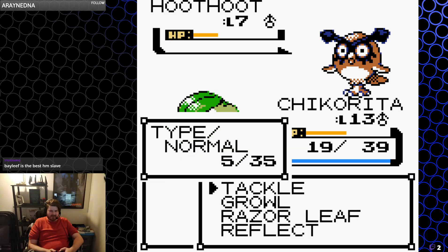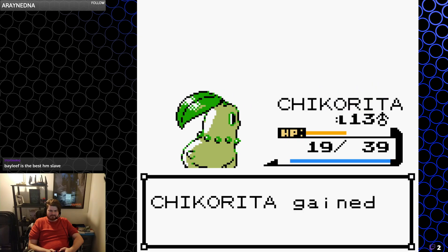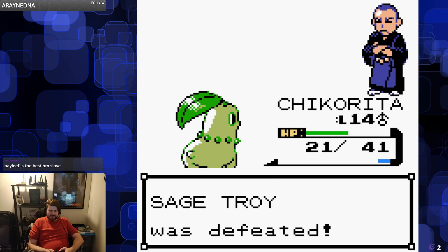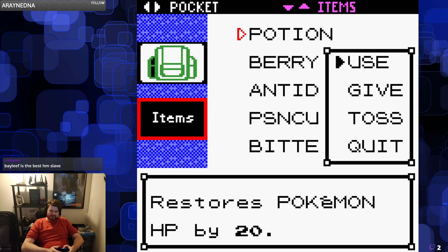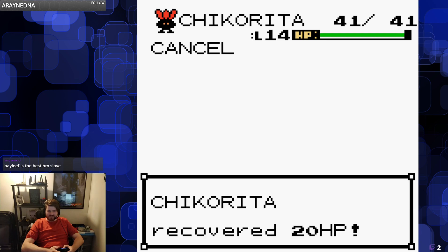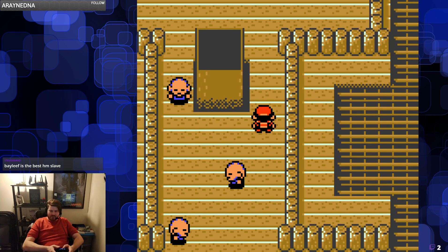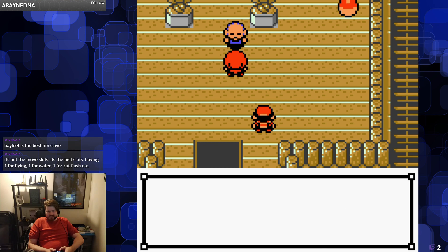Gotta be careful, we just got identified. Alright — potions don't have a lot of value once you start getting up to the 30-40 HP range, so I'm just gonna burn that. We're just going to wing it against the Sage up here. With the level gap I have, I can just Razor Leaf my way through the fight.